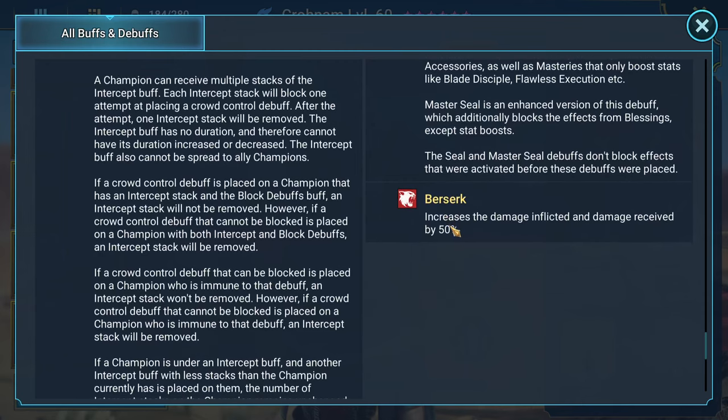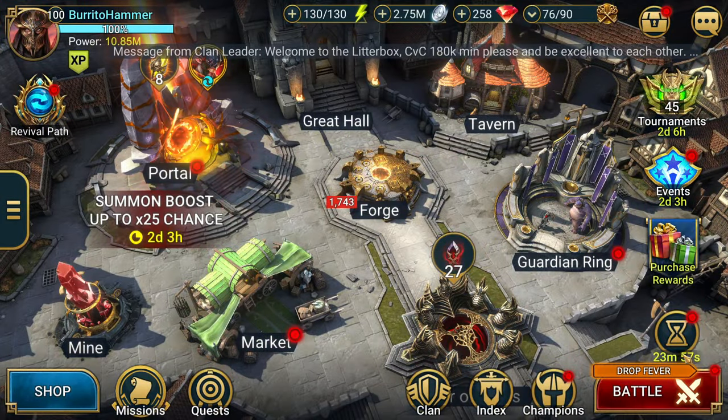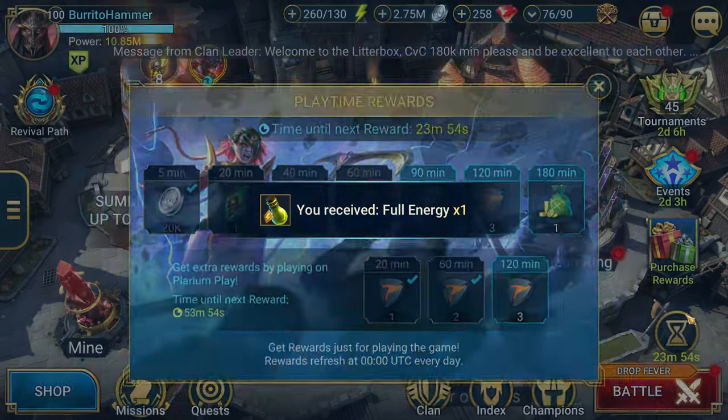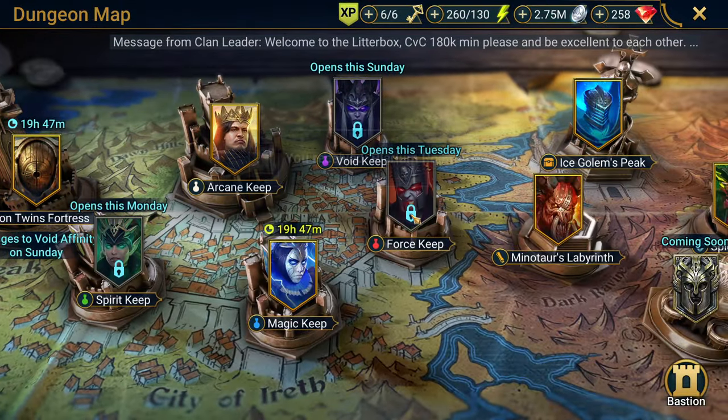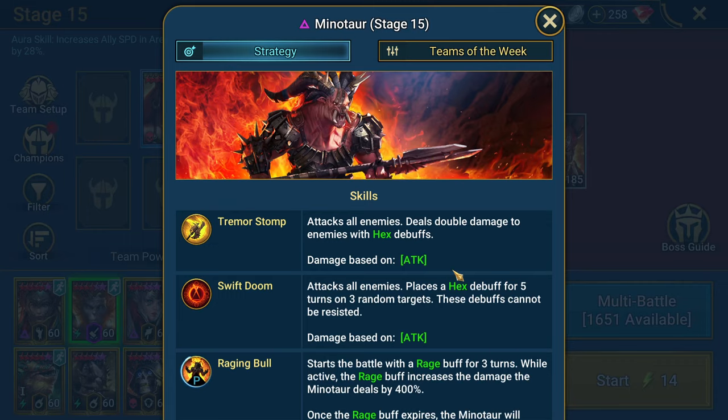Berserk is a new debuff that increases the damage inflicted and the damage received by 50%. So you're going to do more damage, but you're also going to receive more damage as well. It's kind of a double-edged sword, and I immediately thought of the Minotaur.